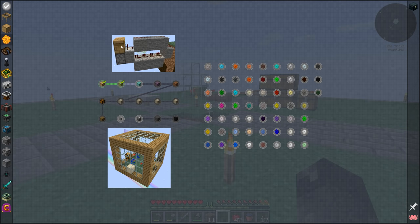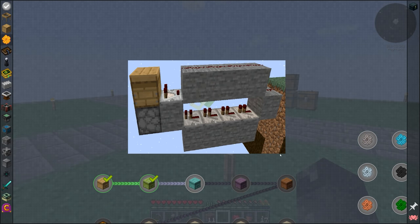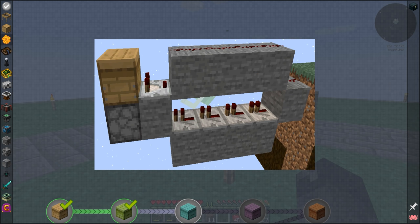One thing I'd like to do is start working with our one bee that we have over here. This looks like an automated way we can set up collection of combs, so I think that's what we should do. It looks like we need a comparator and the signal needs to travel four blocks away — or this would be the fifth one — and once it reaches five, it sends a signal back here to shear the hive. So we need a comparator and four repeaters to get this setup going.